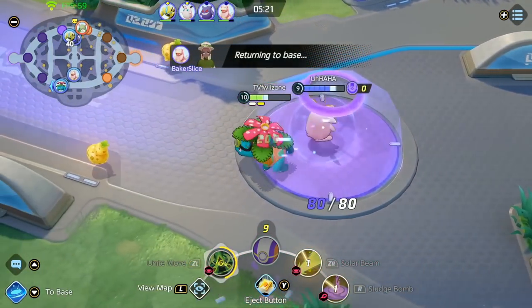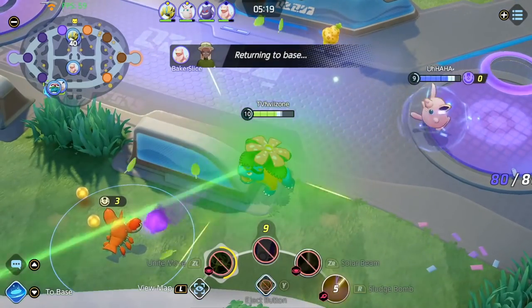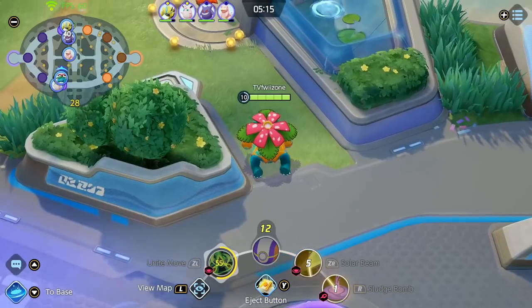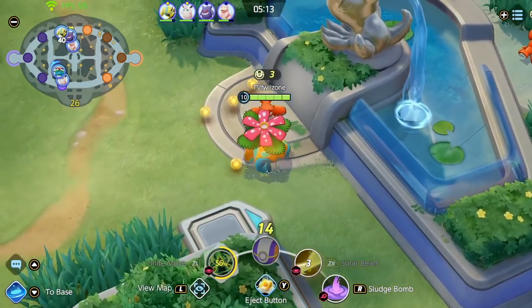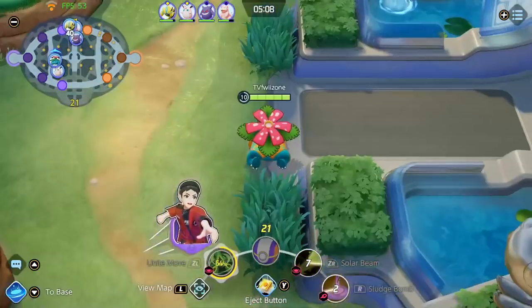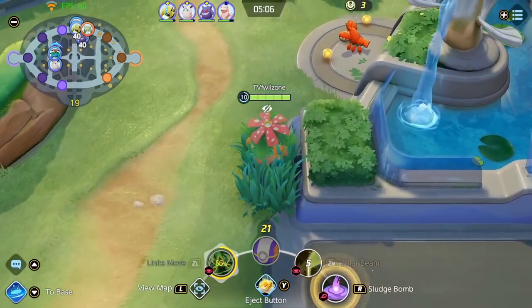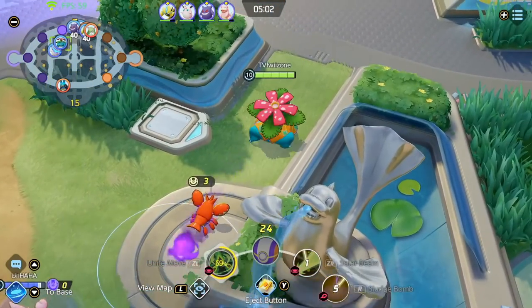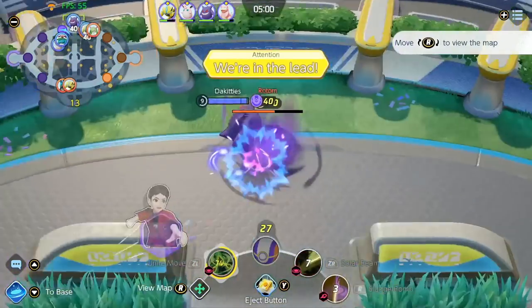We got the B secured — it's all good. More camps are up so let's continuously clear. I see that the Rotom is coming up as well so I'm making a trip top. When you get your Solar Beam and Sludge Bomb combo, most of the time you can clear the crabs instantly — just Sludge Bomb first into Solar Beam and it should just instantly die.